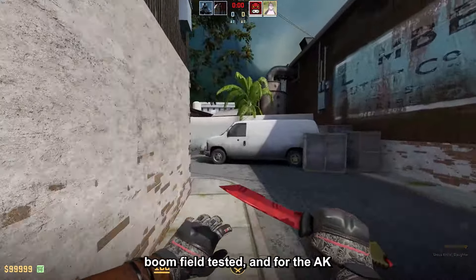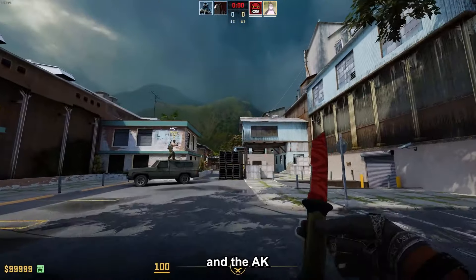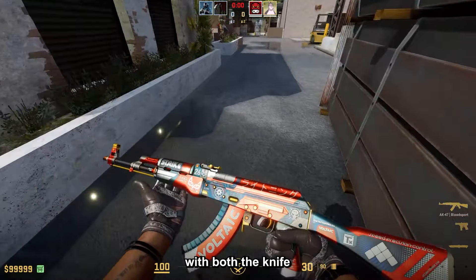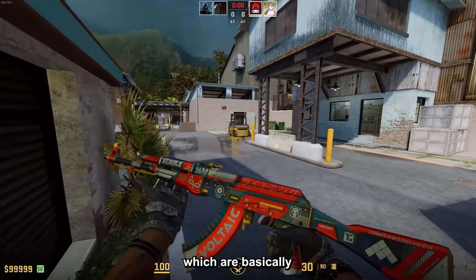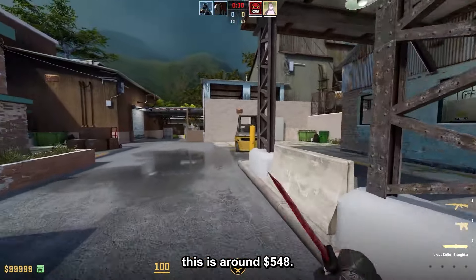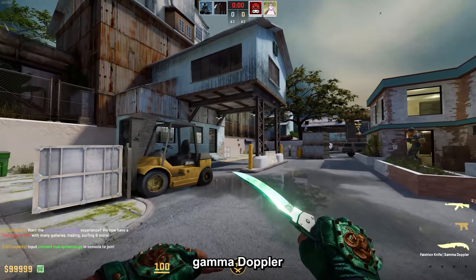Next up, the Ursus Slaughter Factory New with the Mortal Gloves Boom Field-Tested, and for the AK I chose the Blood Sport in Minimal Wear. The AK is basically black and red, so it combos perfectly with both the knife and the gloves, which are basically the same color. I really like this combo and the price is around $548.